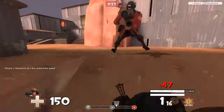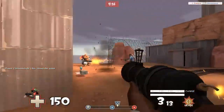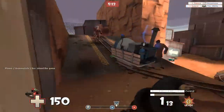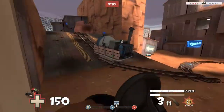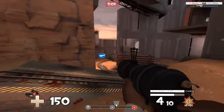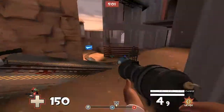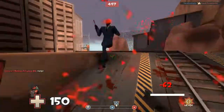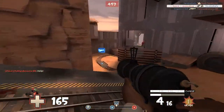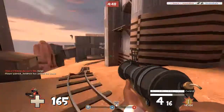I think this was the first match that I actually played on Cactus Canyon, and I really don't know what's going on with people. These spies were just walking near the payload, that heavy I shot earlier didn't even move. I guess people just didn't feel like playing, but I really wanted to put out a video talking about this map, or just the beta maps in general.